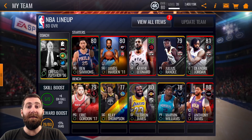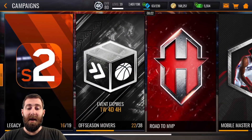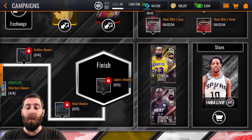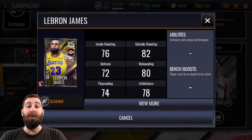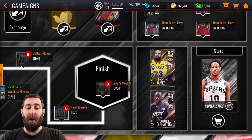Currently there's nothing for the power forward, but obviously if we jump to the campaign screens and go into off-season movers, we can work towards this 85 overall small forward LeBron James. I'm not sure whether I'm going to be able to get the 85 overall, but I'm definitely working towards either the 83 or maybe the 85 if I can get there. If I can't, I'll be happy with the 80, especially now that I have that Kawhi Leonard in that spot as well.